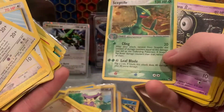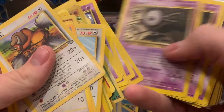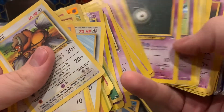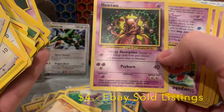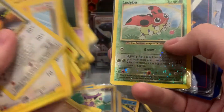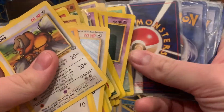Mankey, holographic Sceptile from Pop Series 1 - oh, that's beautiful. All of these Unknown letters. I love this Unknown J. Unknown Z. There's a Mewtwo Promo. There is a Southern Islands Ledyba - look at that, full art holographic. It's such a beautiful set, really hard to find in PSA 10s too.